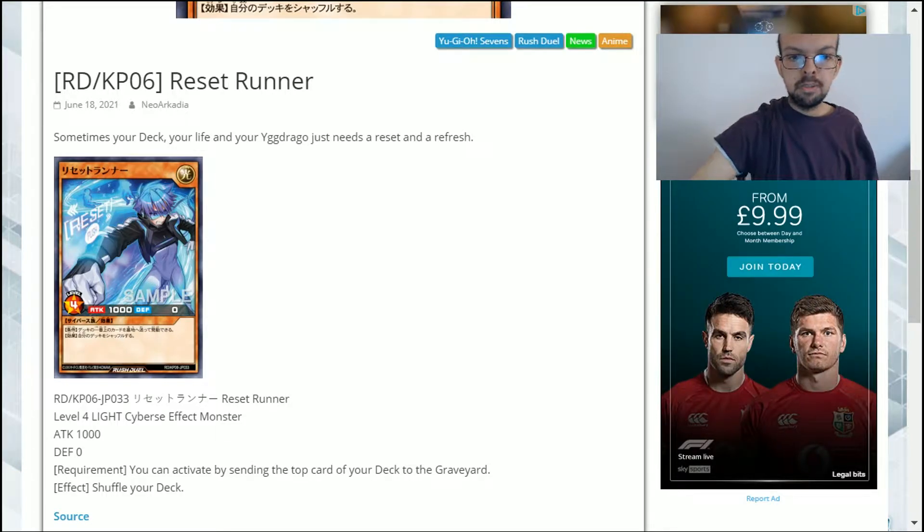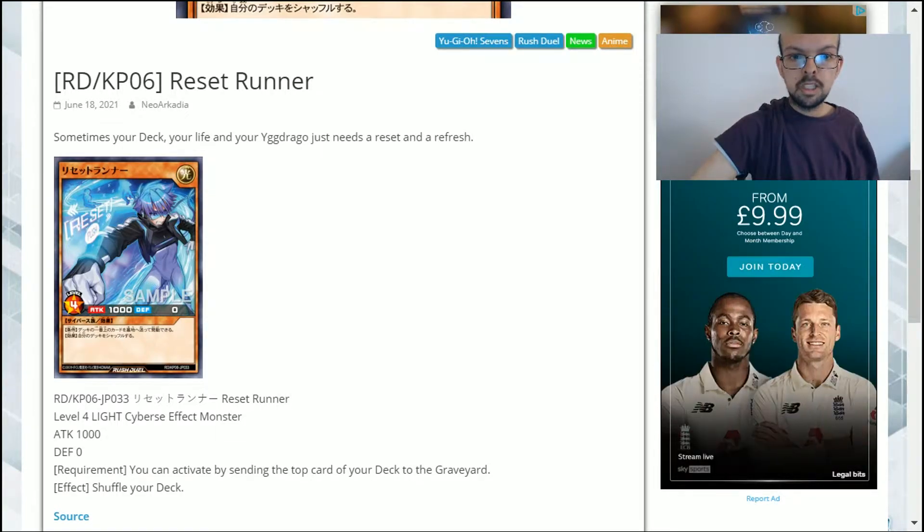Hello and welcome to my Yu-Gi-Oh channel. Today we've got a brand new card coming for Yu-Gi-Oh Rush Duels. It's called Reset Runner. It's a level 4 light attribute Cyberse effect monster with a thousand attack and zero defense. The requirement is you can activate it by sending the top card of your deck to the graveyard, and the effect is to shuffle your deck.